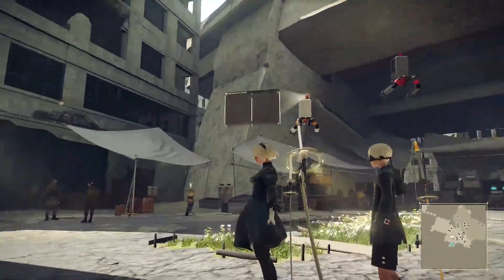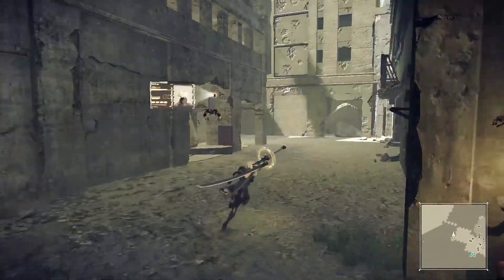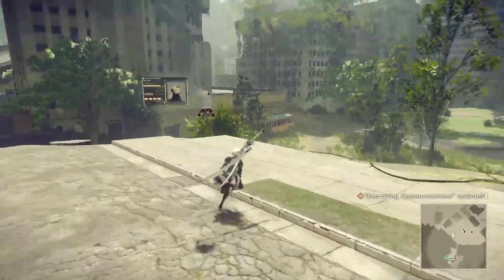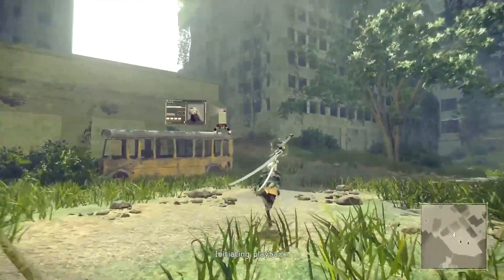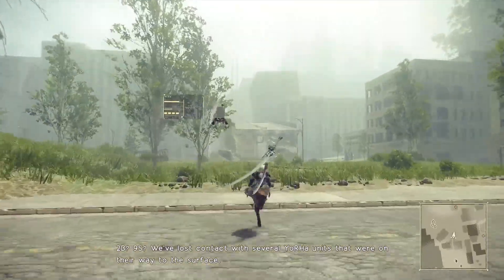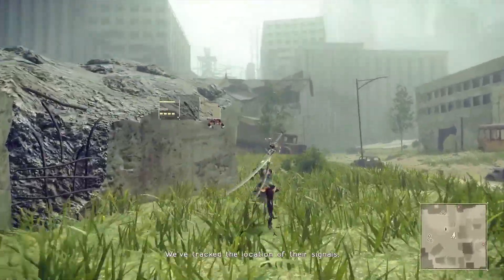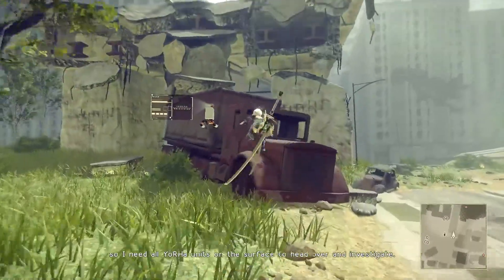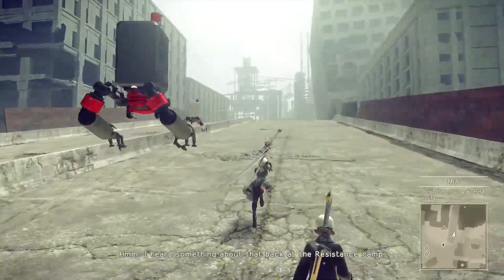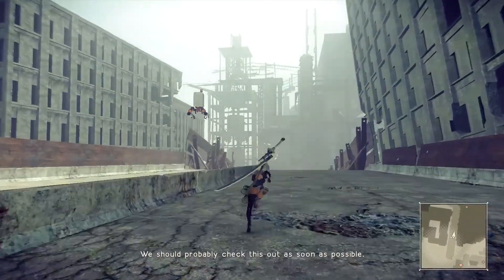Operator to 2B, come in 2B. We need you to collect the materials required to improve the network environment. You're going to need a rusty bolt, a small gear, and... Operator to 9S, this is 9S, go ahead. I have an incoming message for 2B and 9S from the commander. Initiating playback. 2B, 9S — we've lost contact with several YoRHa units on their way to the surface. Their black boxes are online so we presume they're still alive. We've tracked the location of their signals, so I need all YoRHa units on the surface to head over and investigate. End transmission. I heard something about that back at the resistance camp. Target location confirmed. I'm worried about the other androids — we should probably check this out as soon as possible.